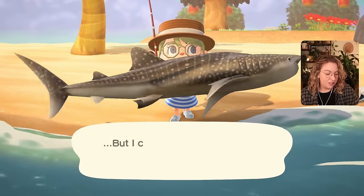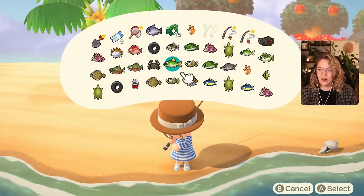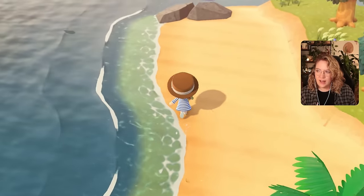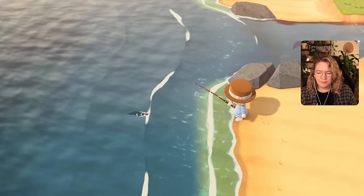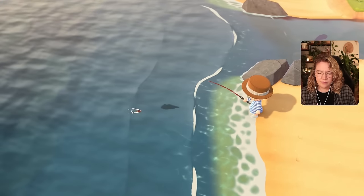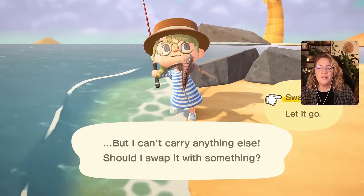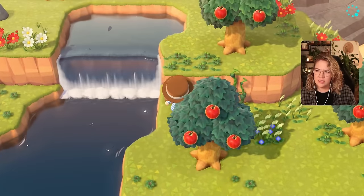It's the whale shark! There she blows — I caught a whale shark! They are giant in real life. Oh yes — swap it, do not let it go! Zebra turkeyfish, I don't have time for you. I'm going to catch this one — I think this is a medium, so this might be something good. I caught it, and please let it go... okay, there's something small up here but I don't think we need anything this small from the river cliff top.